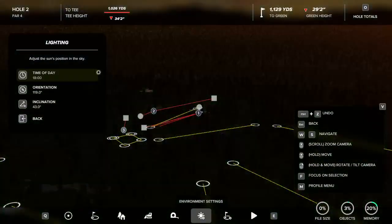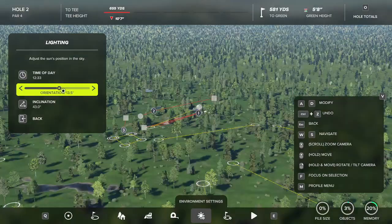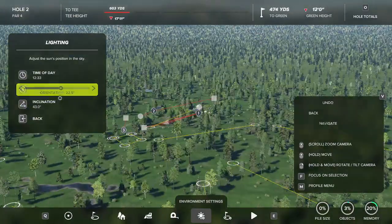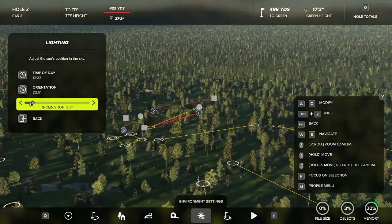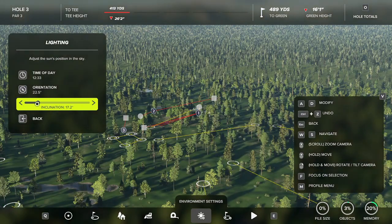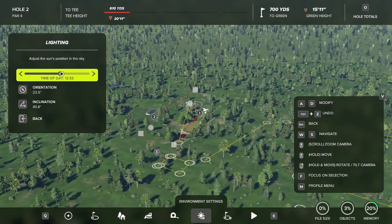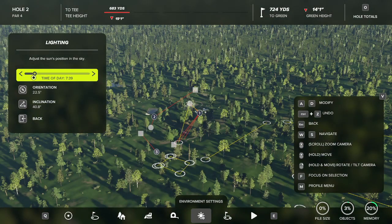Now coming down to lighting, there are three tabs: time of day, orientation — which controls which way the sun is shining, you can see how it rotates all the shadows — and inclination, which gives you a kind of sunset or sunrise effect when you adjust it.